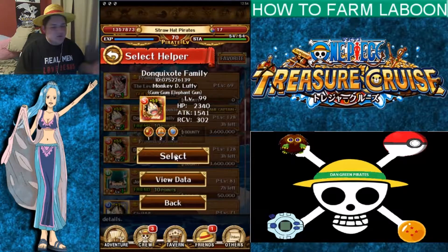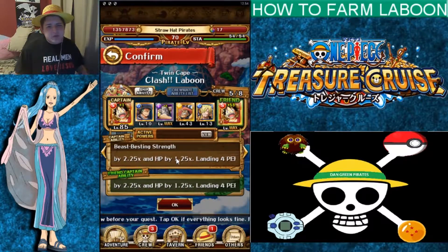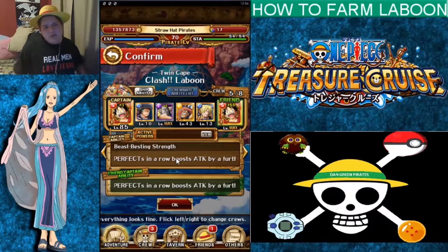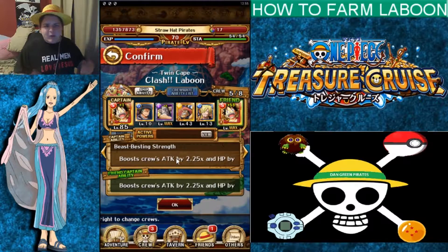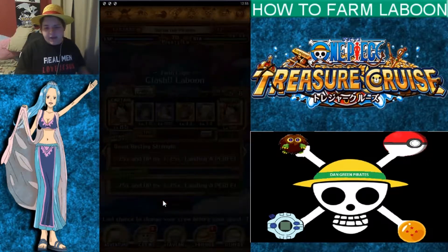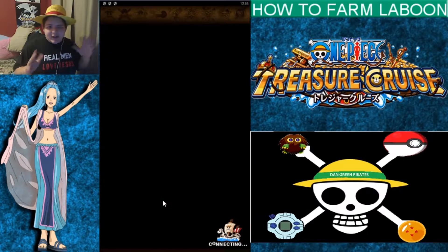We're going to go ahead and use double five-plus Luffy. If you don't have five-plus Luffy, go ahead and just use regular Luffy. If you have regular Sanji — right now I have five-plus Sanji — go ahead and use five-plus Sanji and a bunch of blue units. It's totally fine. You can bring kind of whatever characters you want to this place. It's not too hard of a boss battle. When you're first starting out it's kind of hard, but don't worry, I'll walk you through it.